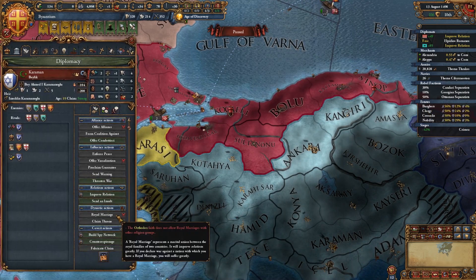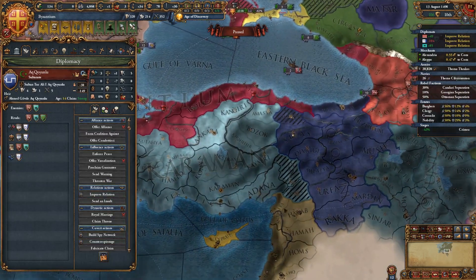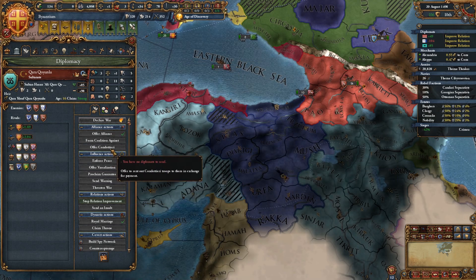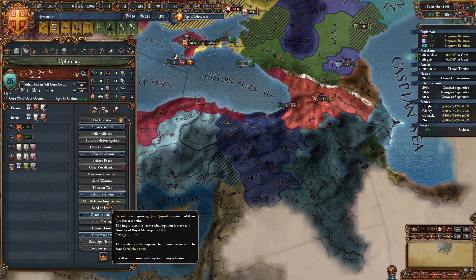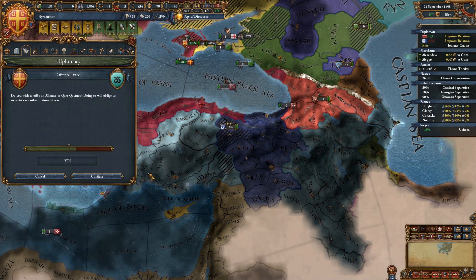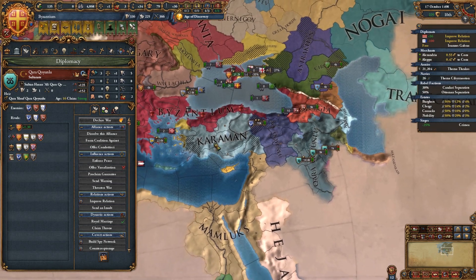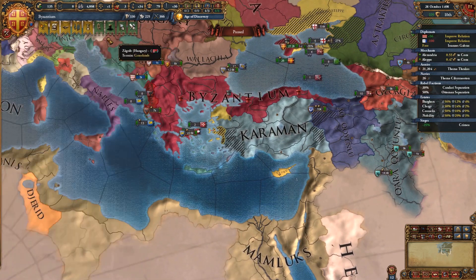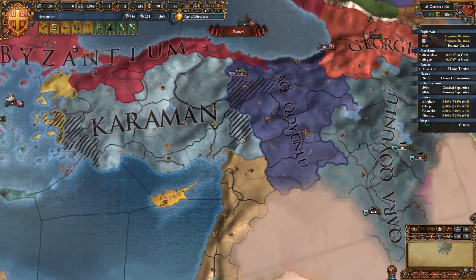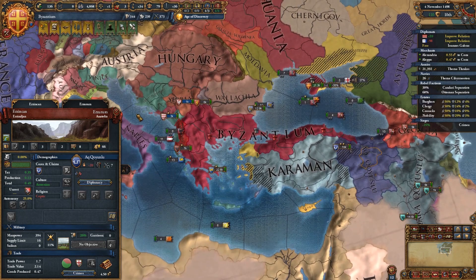Karaman has made claims on some of our territory, and we're going to return the favor — especially since we have such a broad border with them, we're going to try to get back at them. This is perfect. I kind of forgot about it because of the situation we had unfolding, but we're going to build an alliance with QQ, which is perfect because now we have a nice strong alliance. Once we kind of get back on our feet, that's going to be a great ally that could really enable us to attack Karaman or AQ pretty easily.